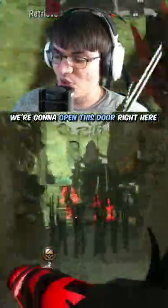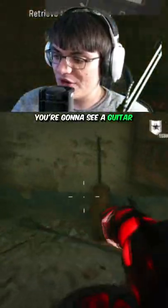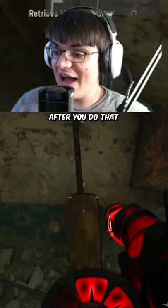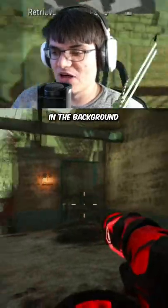From spawn, we're going to open this door right here, open this door, walk into this building, and over here in this corner you're going to see a guitar. We're going to proceed to interact with this guitar three separate times. After you do that, you're going to wait a second, and then all of a sudden you're going to hear a song in the background.